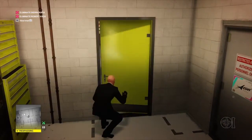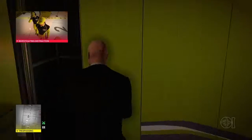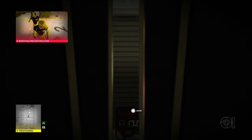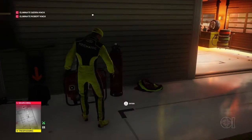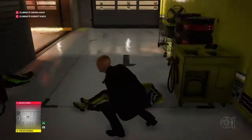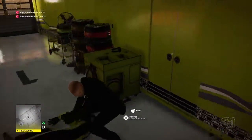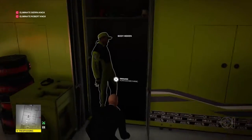We're going to go through this door here, turn off this generator, and hide in the cupboard behind us. When somebody comes to investigate and turns the generator back on, we're going to knock them out, put them in the cupboard, and take their outfit. Because we need one of these yellow outfits to get this challenge to work. So once they've turned on the generator, we knock them out and hide them in the cupboard, and then take their outfit.